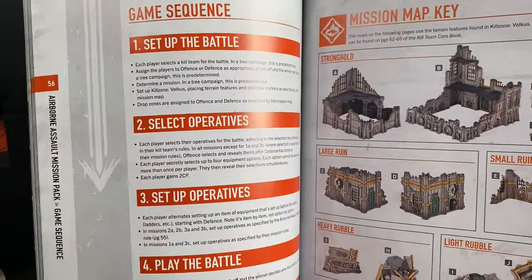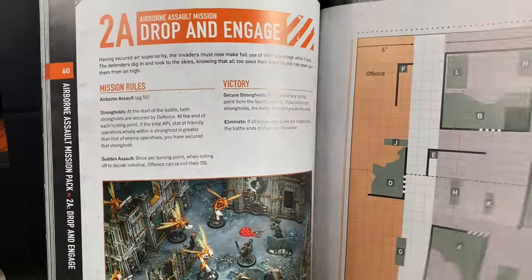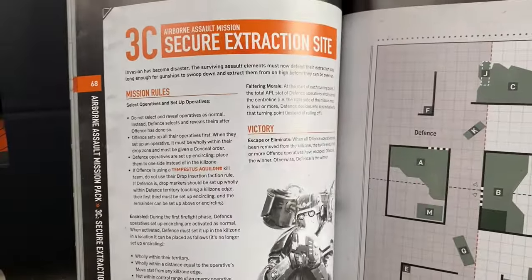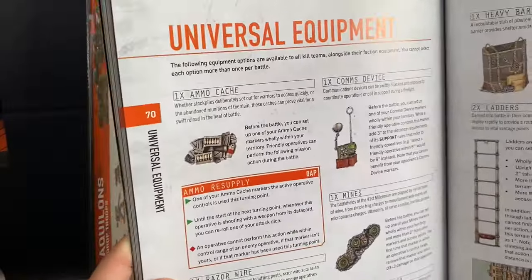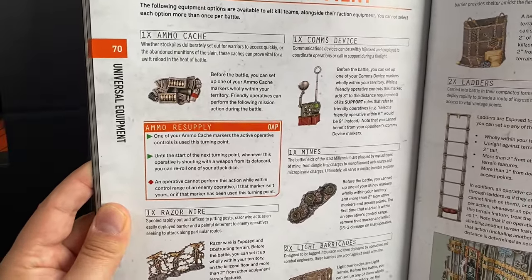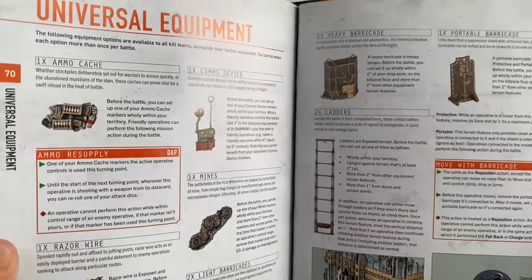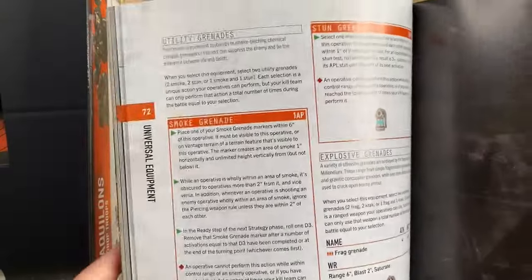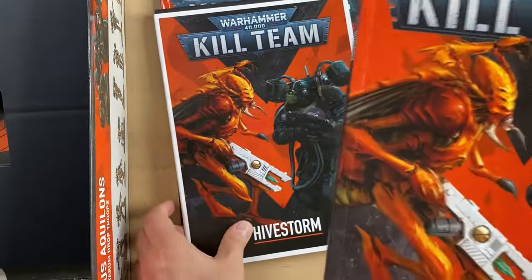Mission Packs are here, explaining what the rubble is about, with maps and missions: 3A, 3B, Airborne Siege, Secure Extraction Sites. There's Universal Equipment — equipment options available to all kill teams alongside their faction equipment, with the note you cannot select each option more than once per battle. Options include portable barricades, heavy barricades, letters, com device. The Hive Storm Dossier is lovely.